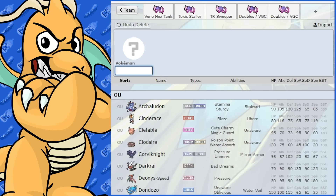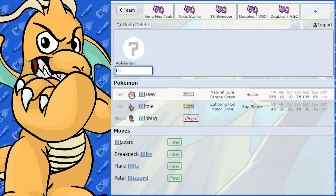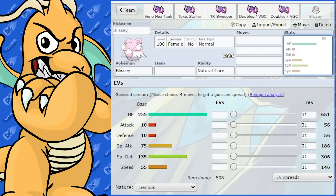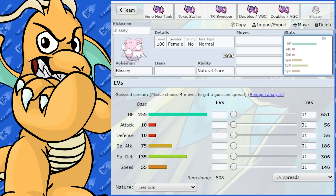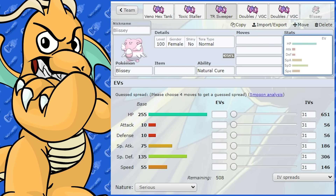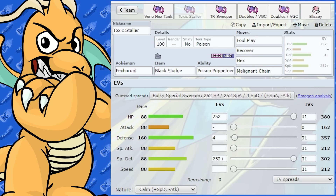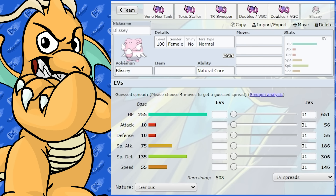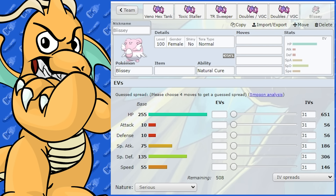How about a Blissey core? You could run a Blissey and Pecharunt core - a special defensive bulky core. If someone tries to Poison Blissey, you could swap into Pecharunt and it won't get poisoned since it's already a Poison type. That could be a good way of using those two Pokemon together.